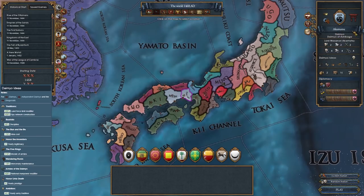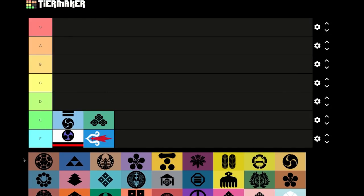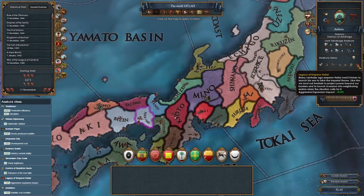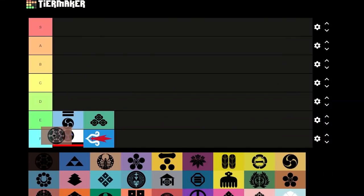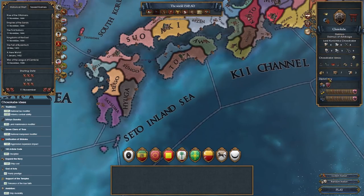Akamatsu is a daimyo in western Japan. It does not exist in the 1444 start date but may be released normally or via special event if the Shogunate comes to control the province of Harima. They are also present after the 1466 start date. Asakura is a daimyo in central Japan. It does not exist in the 1444 start date but may be released normally. It appears after the 1471 start date.